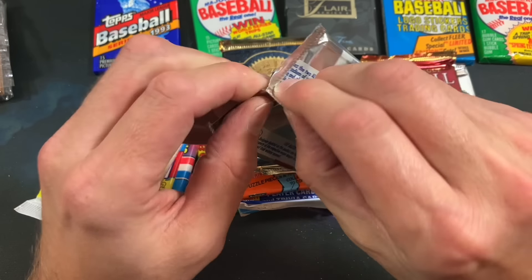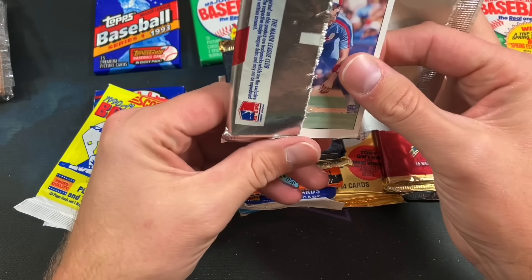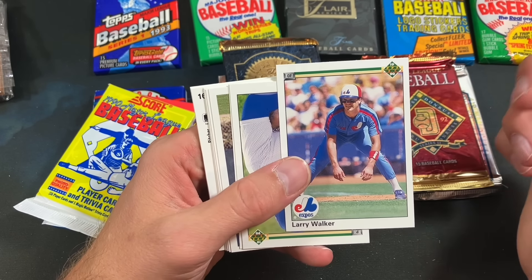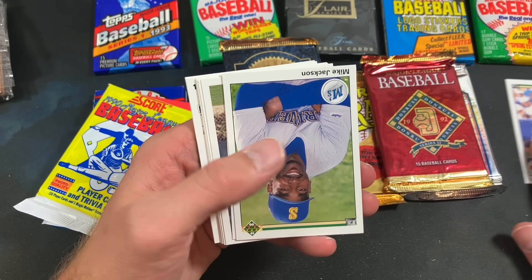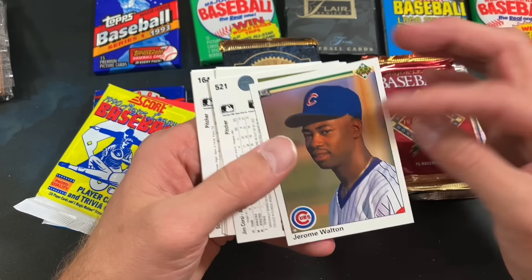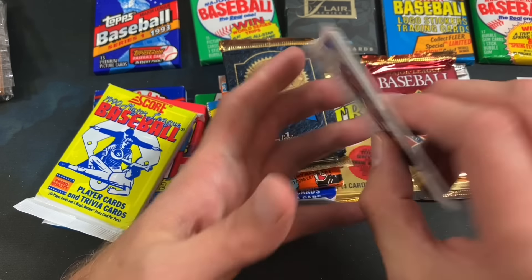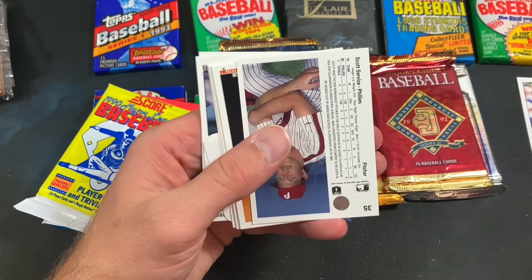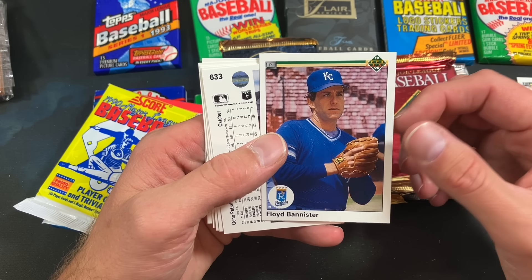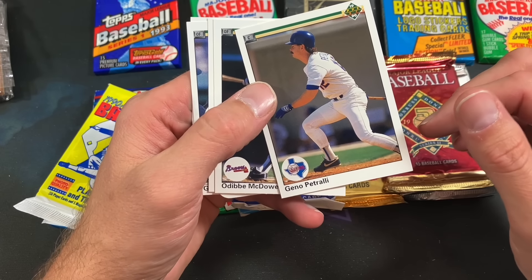90 Upper Deck next — we'll find the Ben McDonald error card that rocked the world, but we found something else already: Larry Walker rookie peering out at us! One of the better ones you can pull out of here. I've never pack-pulled the Ben McDonald error card — I still don't even know if I own it. But Larry Walker rookie comes out; we'll put that one off to the side. It's a significant rookie from this era. Craig Lefferts, Jerome Walton would have been a hot card back in 1990, Jim Corsi, Ricky Jordan, and John Moses.